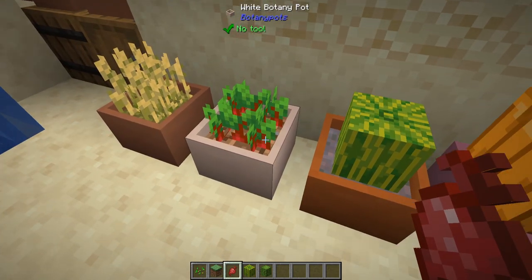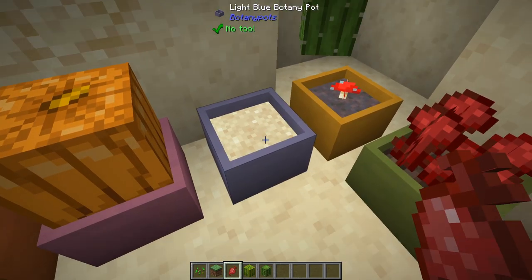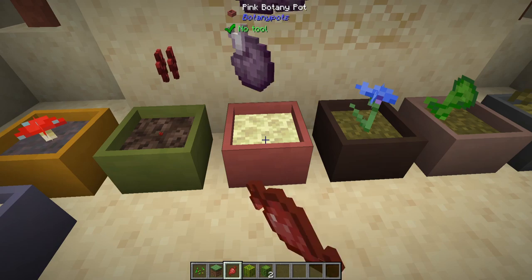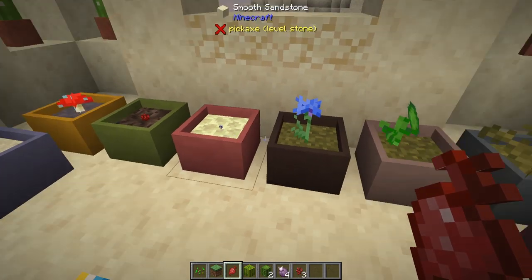If you're growing regular crops, they'll grow on any of the dirt types. But if you look here, we've got a cactus which will only grow on the different sand types. Mushrooms will only grow on Mycelium. Netherwart will only grow on Soul Sand. Chorus Fruit will only grow on Endstone, and so on.